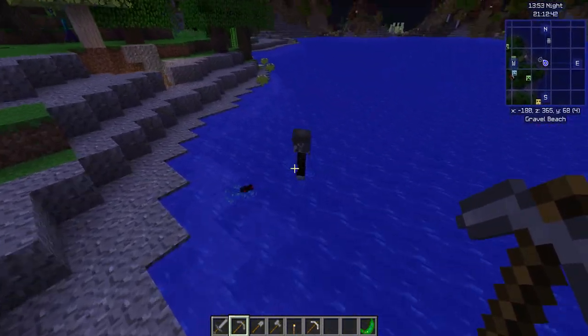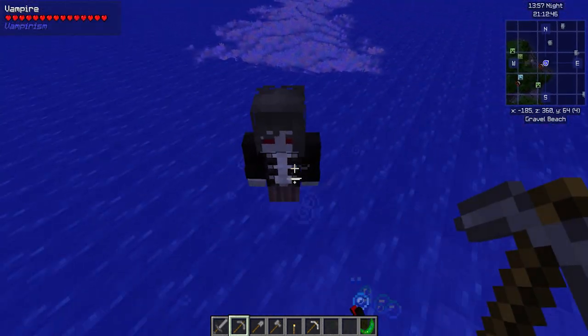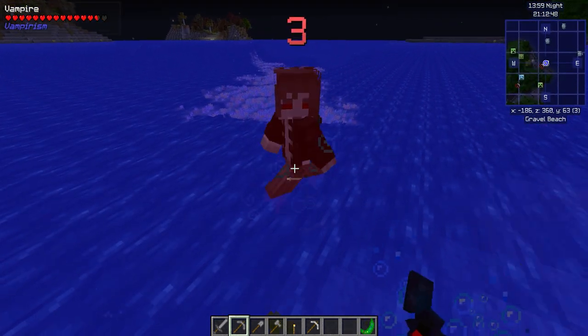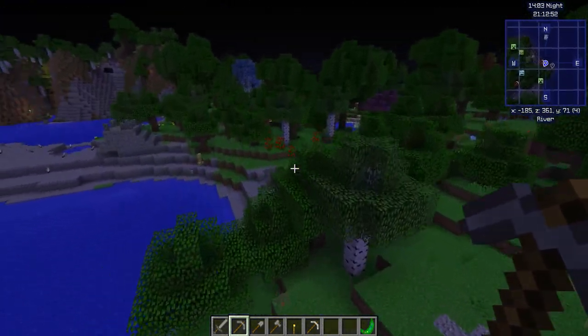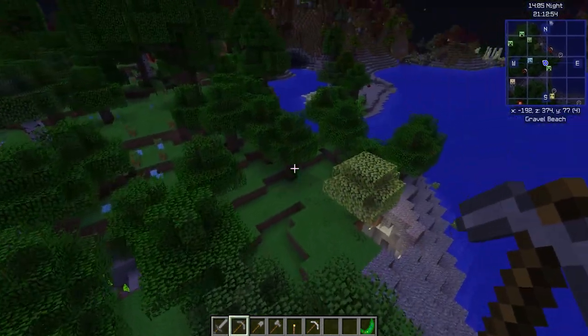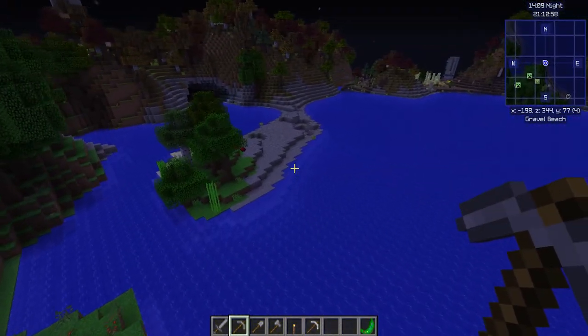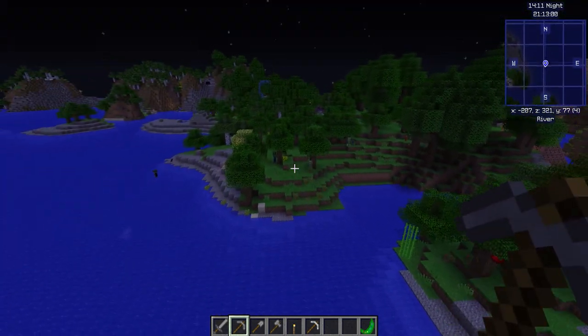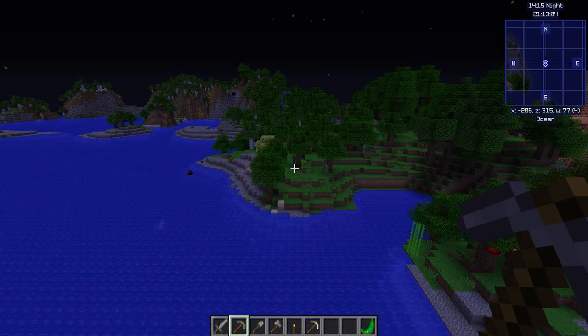This is part of the nighttime I was telling you about. This is a vampire — that's a mod thing. He will try to drink your blood and he will probably kill you because they're pretty difficult if you're not somewhat geared. Iron armor is pretty much good for those guys if you know what you're doing. Mine everything and bring it back.